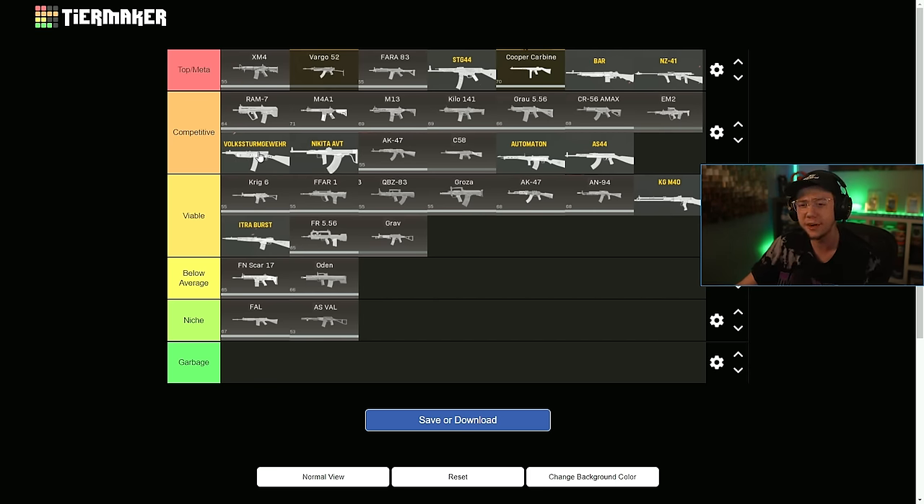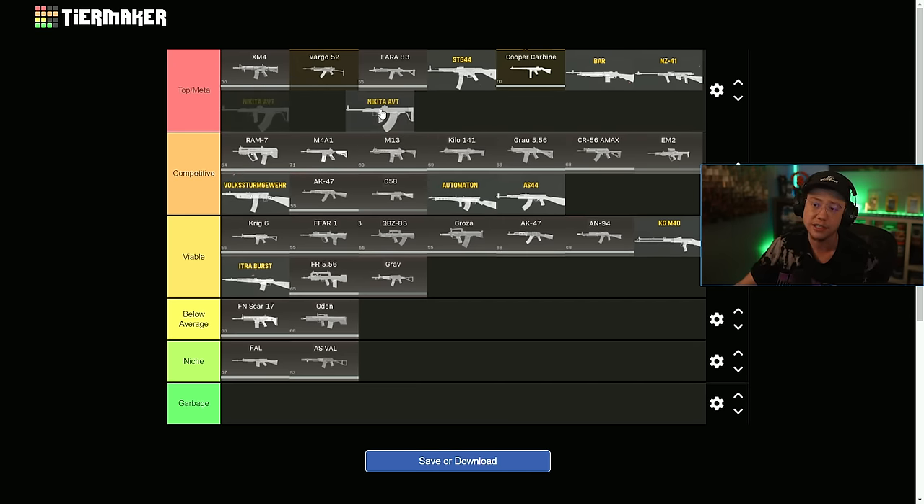The Volk I would still consider to be competitive, more of a sniper support option yet again, and the Cooper is sort of the king of that. However, the Nikita AVT I think belongs in top meta, honestly. The thing does fry — it's got a really good damage range, great sniper support, and if you wanted to try and use it over range, you could build a setup for that as well.